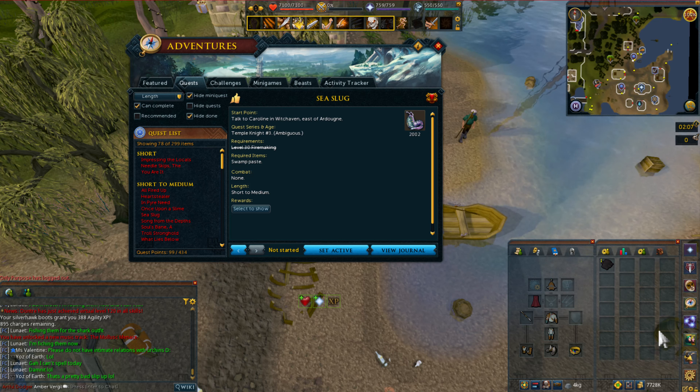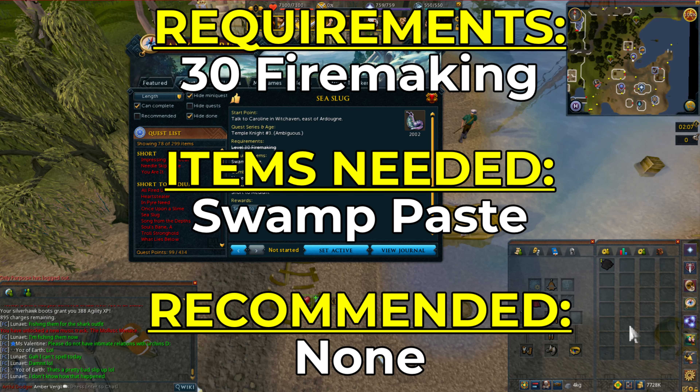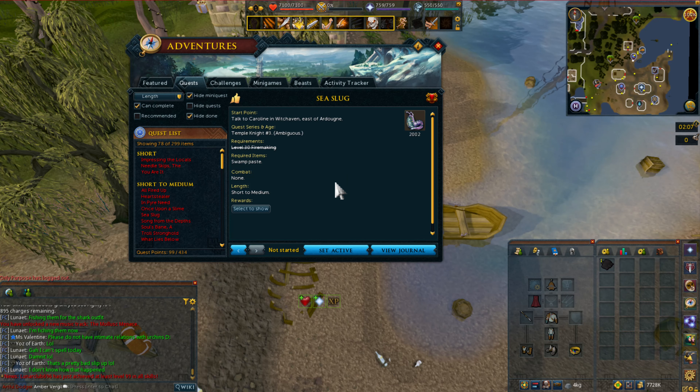Hello viewers and welcome to today's quest — we have the Sea Slug. You can start this quest by speaking to Caroline in Witchhaven, east of Ardougne. You need 30 Firemaking and swamp paste. To make swamp paste, get swamp tar from any of the various spawn points around the world of Gielinor, use some flour on it, then cook it on a fire, and boom — you have swamp paste.